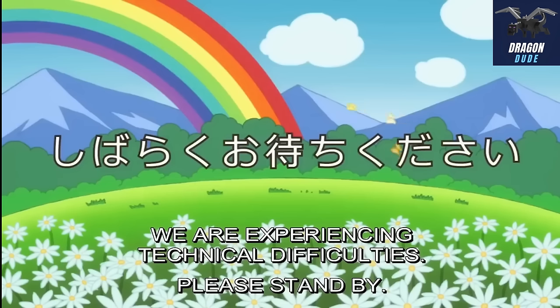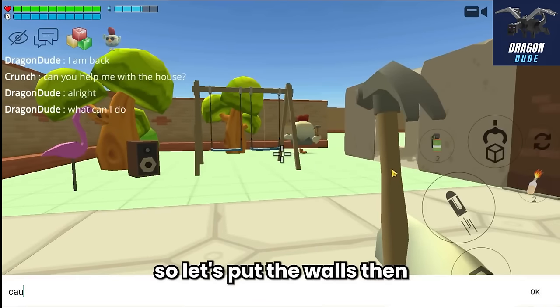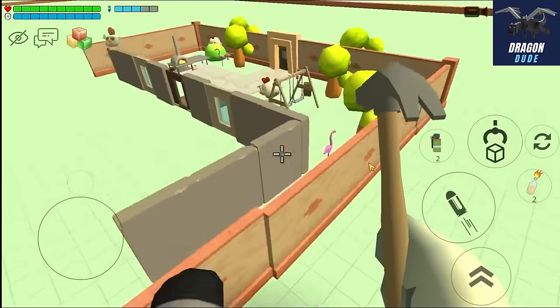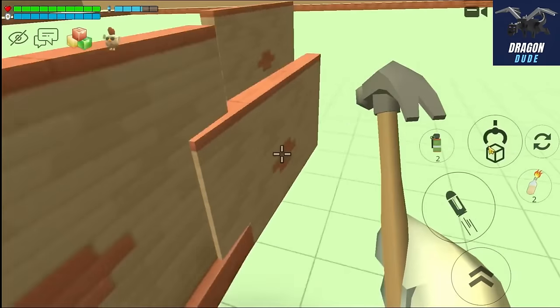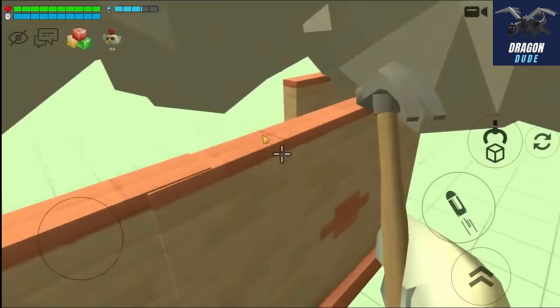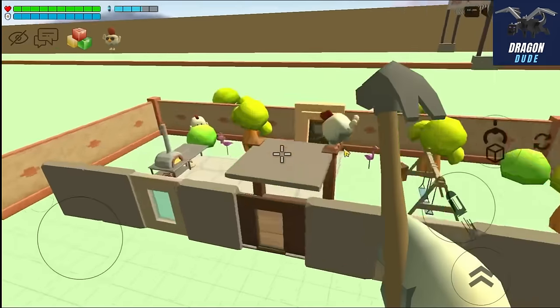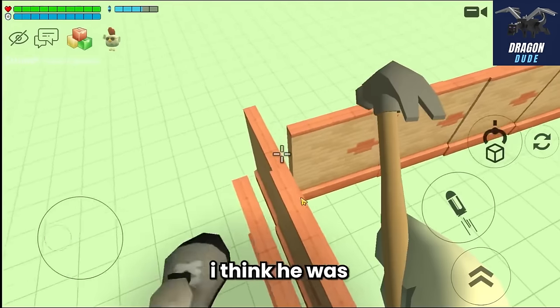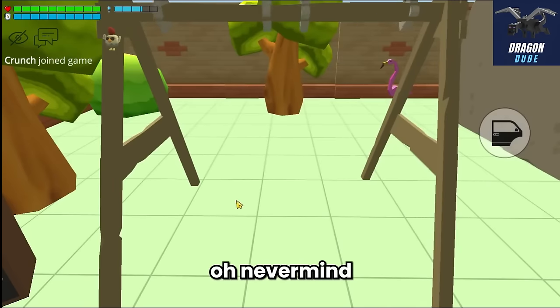Finally Crunch asked for some help - he wanted me to help with the walls, so let's put the walls in. Crunch left the server - I think he was disconnected or something. Let's wait by playing on the swing. Never mind, he's back already! The walls are finished and now it's time to help with the floors.